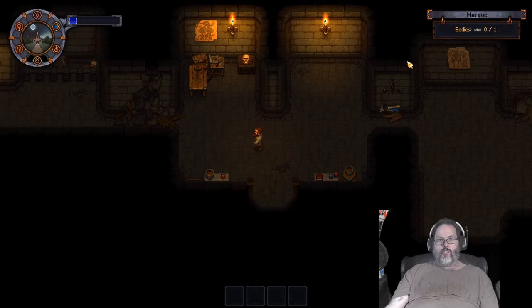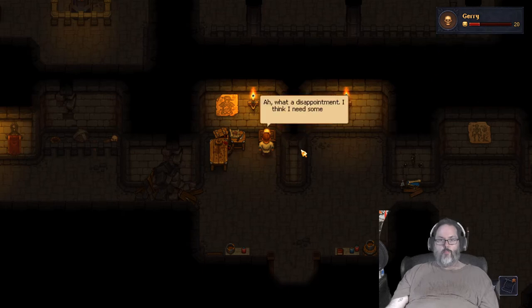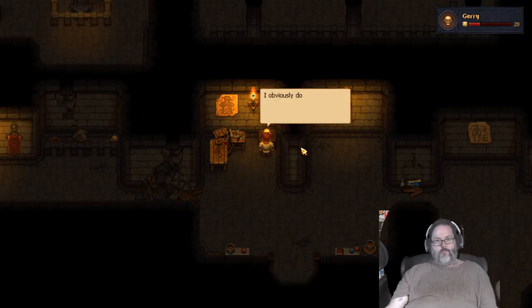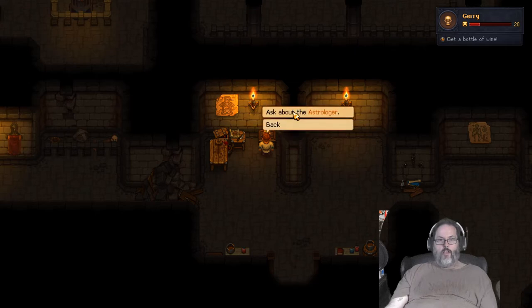When you get near the morgue it'll show you if there's any bodies. We'll give Jerry a beer - that gives us 20 friendship points. He says he needs something stronger. He's asking how to get home, about a portal on which hill, some books from the library in the church or the astrologer, and he wants some wine. The astrologer - I know where the lighthouse is.